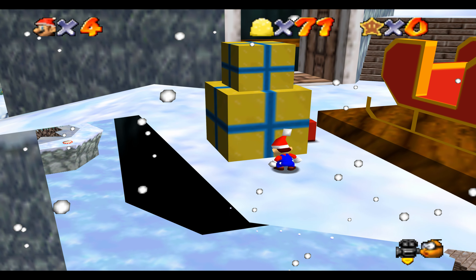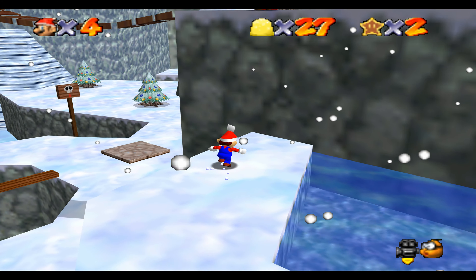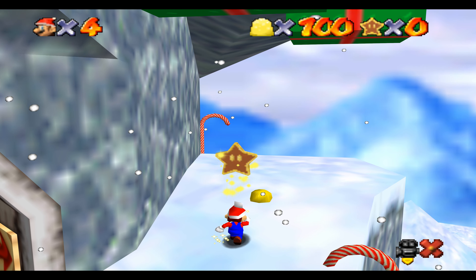This is a very brief but fairly well executed hack. There's only one level — the Snowglobe — but it's very well made. Instead of collecting coins, you collect little gumdrops; instead of collecting stars, you collect star shaped cookies.